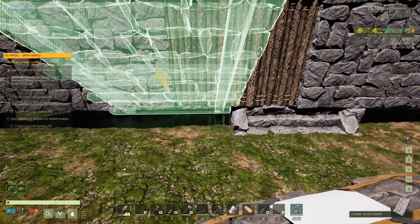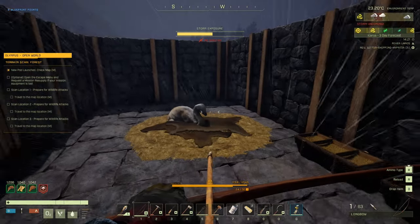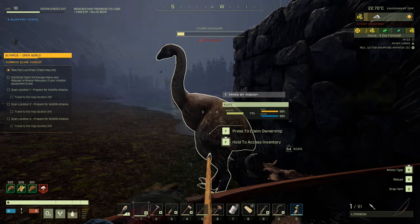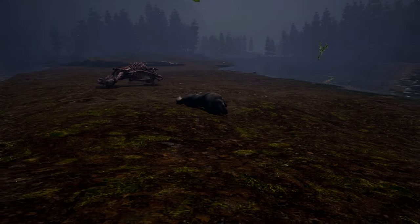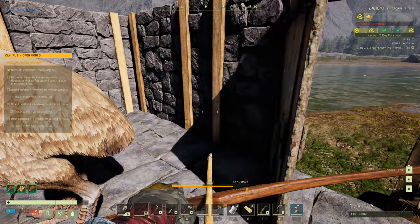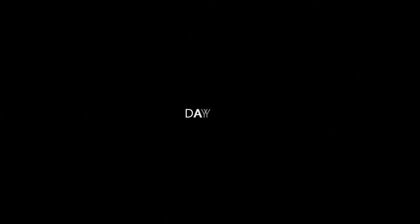The tame will randomly wander off so keep it inside the pen — get walls and doors up. Get the food down and it'll start munching away. The water trough should be outside because it will naturally fill up with water. Give your tame a name — spindle seemed appropriate. Kill any wolves that wander close by. Some baby mowers turned up so I decided to tame one more — get another bed down, it needs its own space.